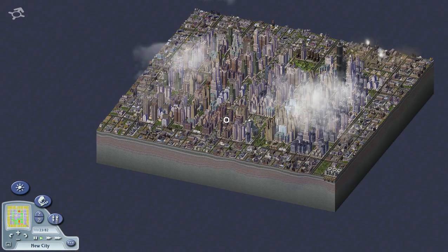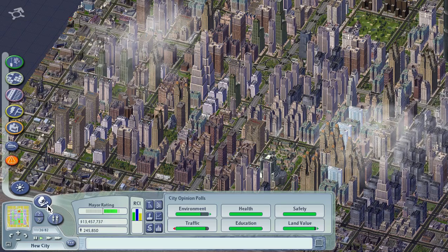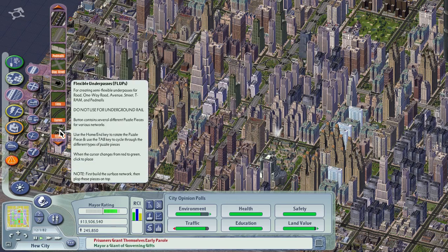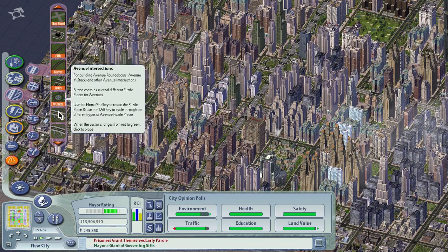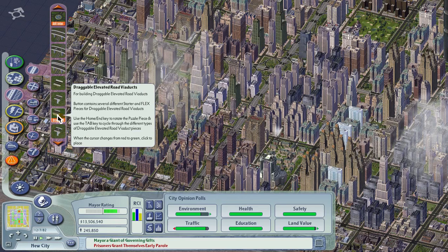So you want to download Network Add-on Mod — that actually solves this problem. It also gives you a lot of good features. For example, if you check out the roads, you get really cool things like pedestrian roads and really good connectors. If you have trouble connecting elevated highways to roads, there are a lot of extra things created by the modding community. It's a really good tool to have, so download Network Add-on Mod if you haven't already.